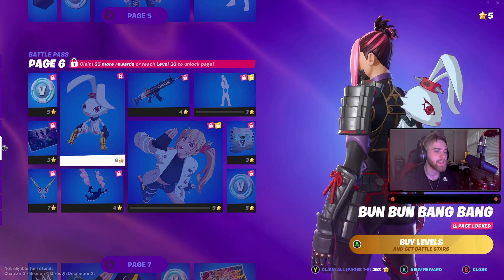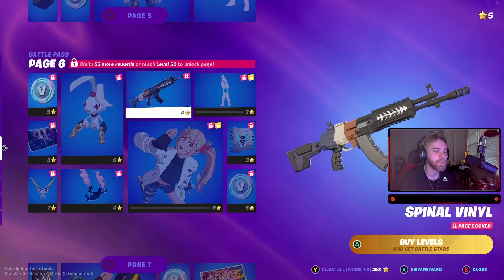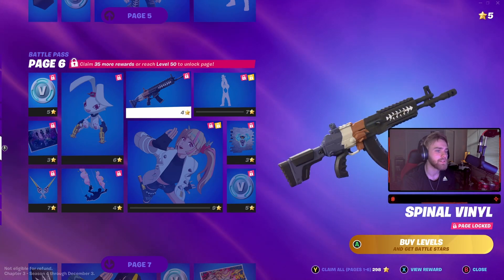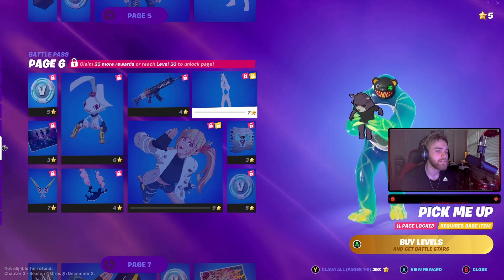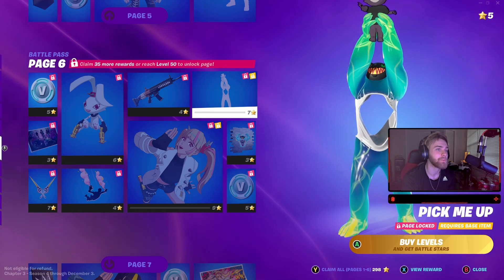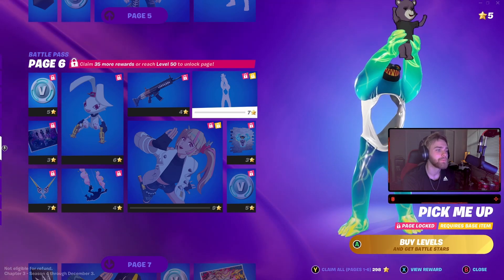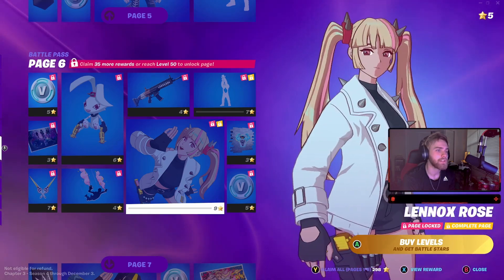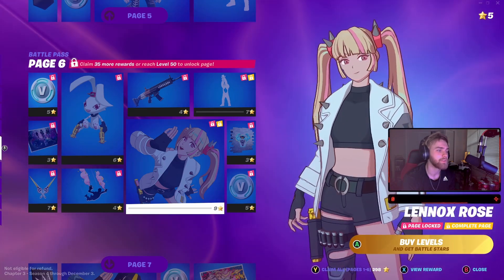Bun Bun Bang Bang, which is a hay pack - pretty cool. Spinal Vinyl - not really a fan of the color scheme, but it's a nice basic weapon skin. Pick Me Up emote - that's actually really cool how you can pick up the character from inside of you. That's awesome. And then we have Lennox Rose as a character - it's like an anime style character, which is actually pretty cool.